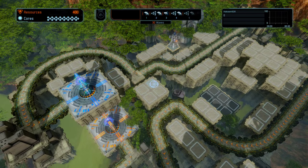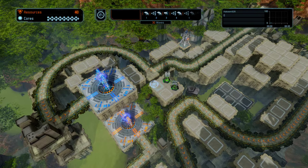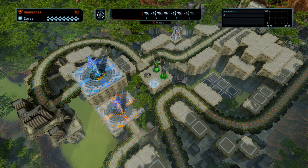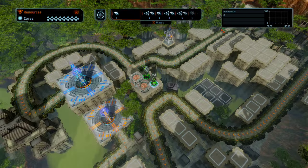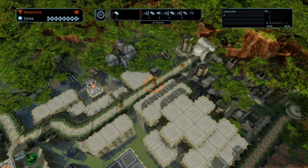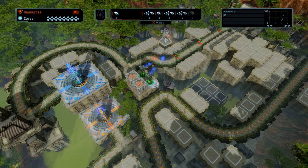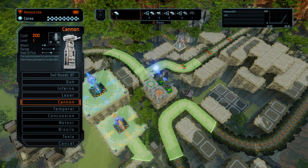We're going to start with the cannon stuff. We're going to build two here, stick some boost towers in behind, and put some more cannons up there. I'll show you the resource special weapon - let's do it right away, just aim it here, and boom, we just got 200 resources. So you do that right at the beginning of the map and we've got a five minute cooldown. But that lets us build these cannons a lot faster and just get a head start.